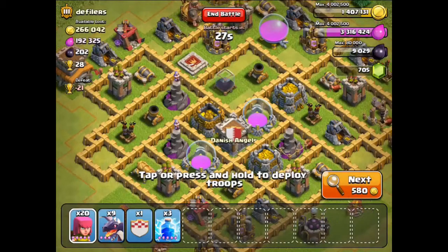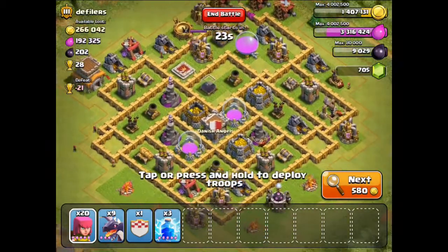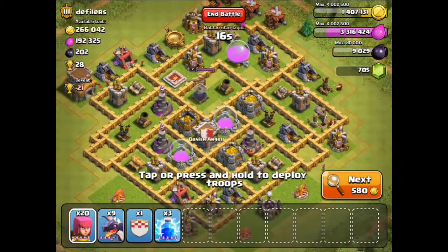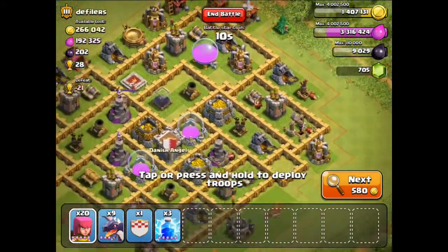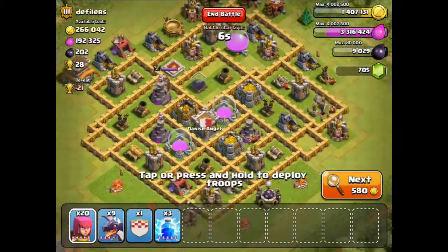There is a nice base to attack — it's got plenty of gold, some Elixir, some Dark Elixir. It's a Town Hall 8, it's got 2 air defenses at level 4, and one that's upgrading to level 4. I think I'm going to be attacking this base.